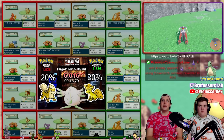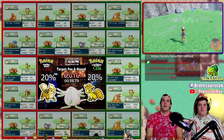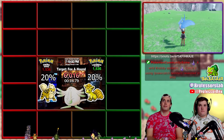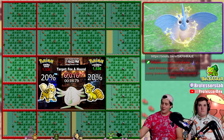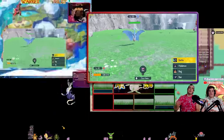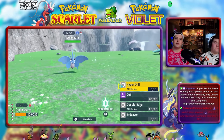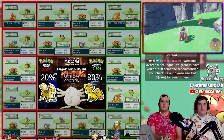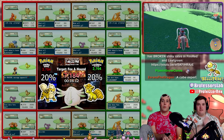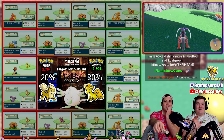Oh, shiny Venomoth! The shiny number five. Can you use the bait strat on this one? It's a slightly higher chance to successfully catch it if you're running the bait strat. Oh, shiny Pidgey! What? Oh my God. You're catching up.